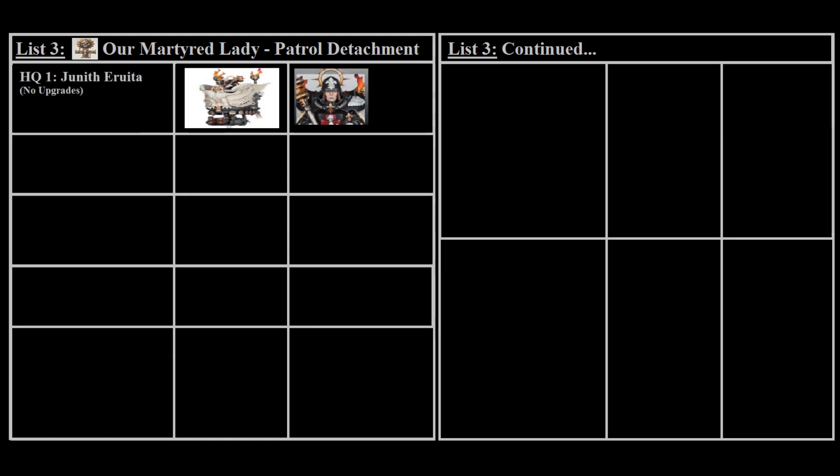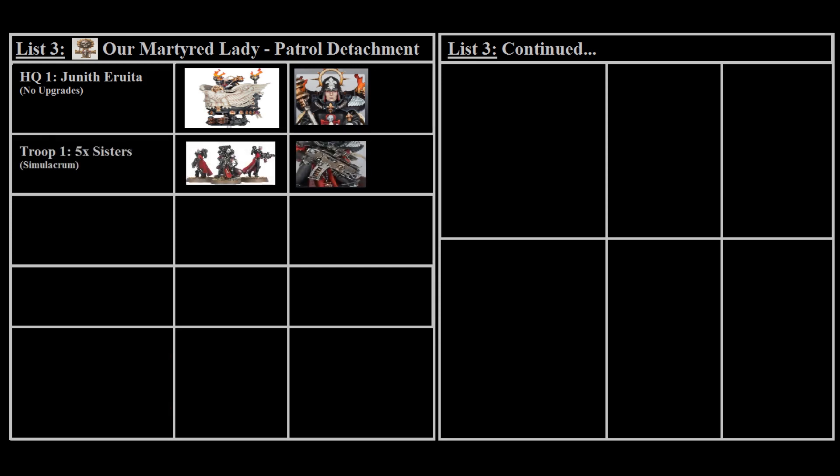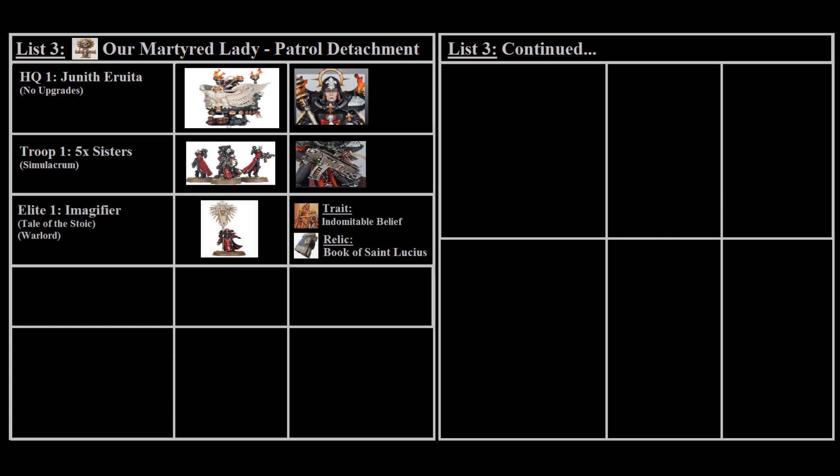For the third list we've gone with a patrol detachment taking the Order of Our Martyred Lady for a more shooting-focused build. We've taken Junith Eruita as the one required HQ — she's a great buff and screening unit for a shooting list, though she is not our Warlord due to how restricted she is in that role. As a patrol detachment we only need one troop choice, so we've taken one squad of five sisters with just the free Simulacrum. For elites we've taken an Imagifier with Tales of the Stoic, made her our Warlord, and given her the Book of Saint Lucius and Indomitable Belief, which stacks with Junith's ability to make nearby units incredibly resilient.